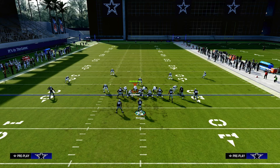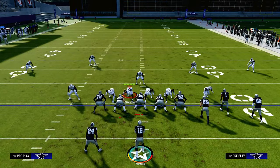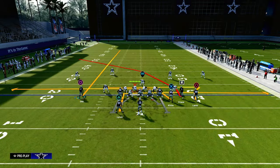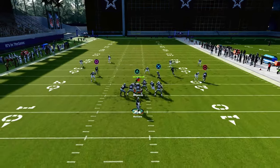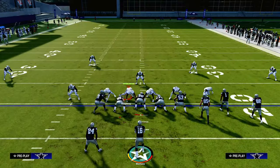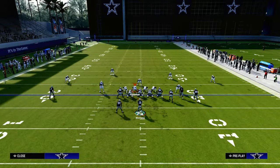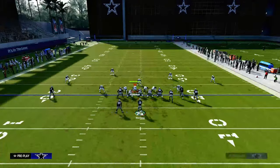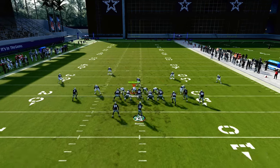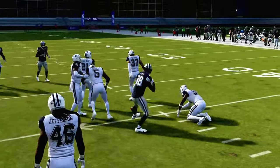If you know for a fact that they are not sending pressure and you want to send five receiving threats out on routes, here's another great setup. We're going to put the running back on an in-route and do everything else exactly the same. The running back on the in-route is going to get open against that curl flat. The three-deep typically has to go to the crosser where the user is, and by pairing the tight end drag with the running back in-route, the yellow zones get pulled to the outside of the field — leaving us able to check down to the return route over the middle.